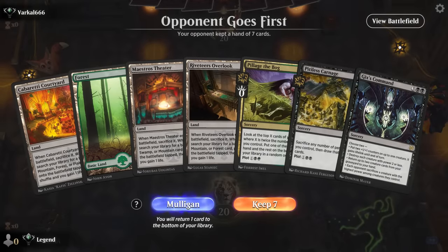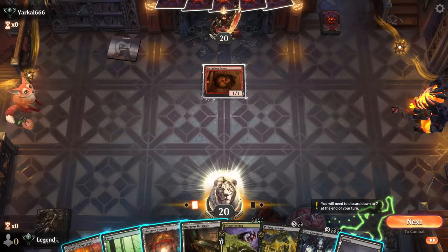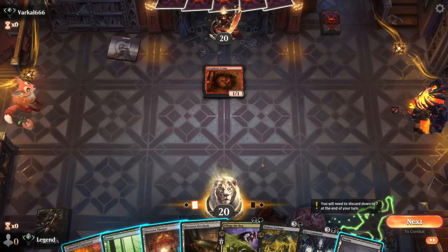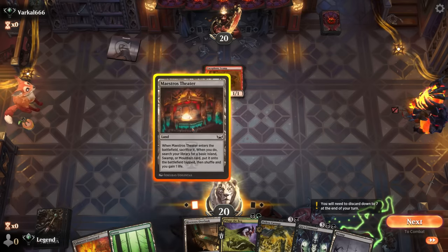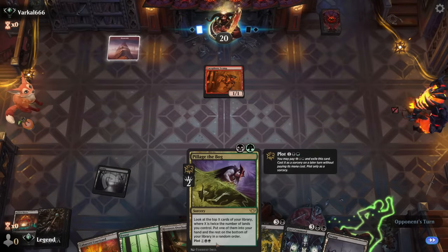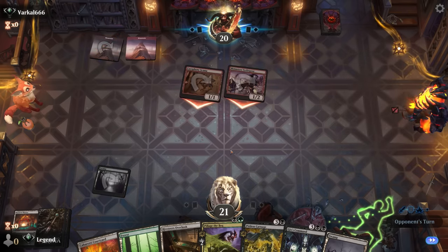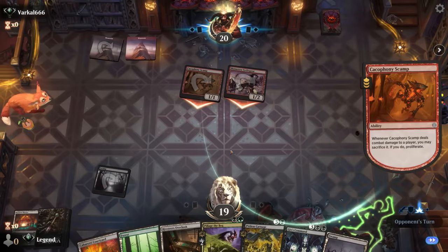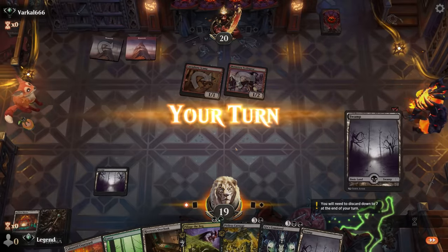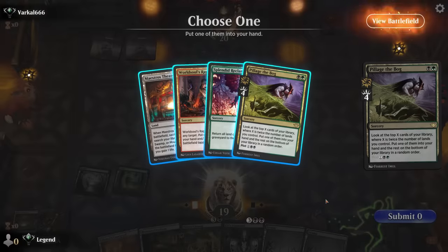Okay, we're on the draw. We've got a reasonable hand; we'll need to find a way to get lands back from the graveyard. Turn one Scamp — not exactly what we want to see. An aggressive red deck. I can maybe start by getting a black source with Theater, because we'll need double black to set up Carnage. Next turn we could cast Pillage, maybe look for a Splendid Reclamation. Mono-red is one of our worst matchups, so if we can survive this somehow, I'll be pretty happy.